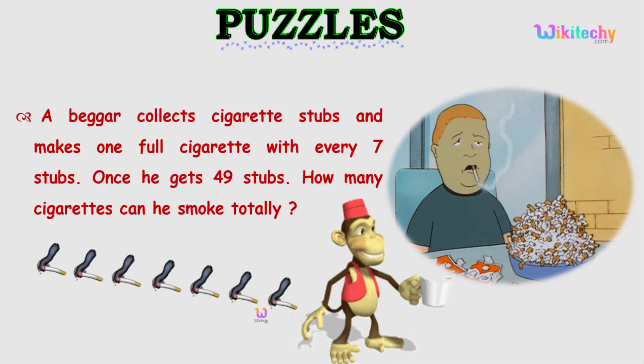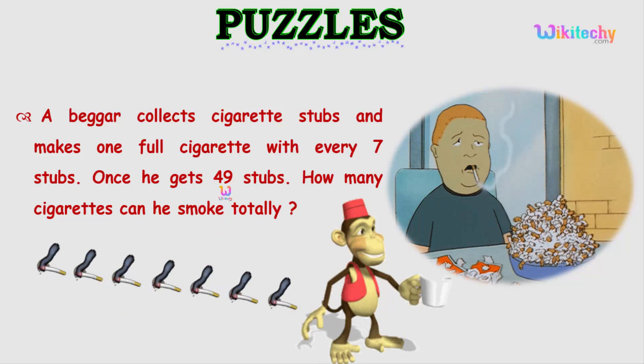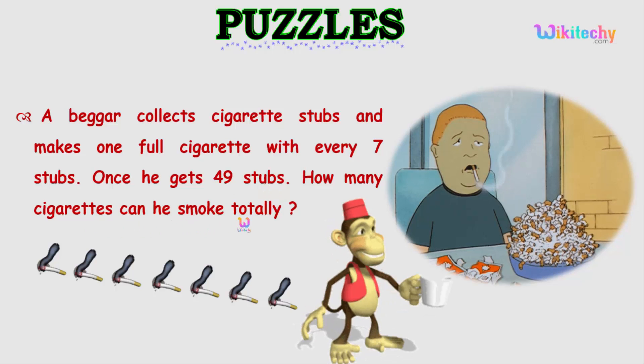So here is one — counting 1, 2, 3, 4, 5, 6, 7. He can make one full cigarette with 7 stubs. And he got 49 stubs total. How many cigarettes can he smoke in total? This is the question.